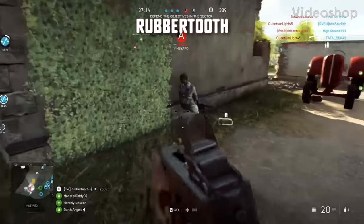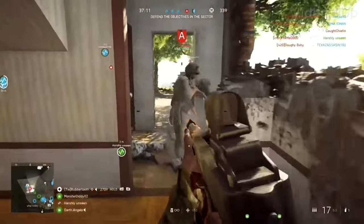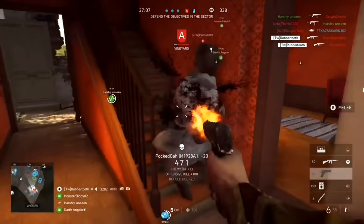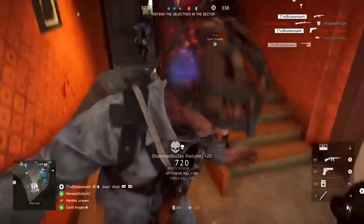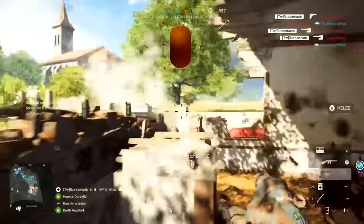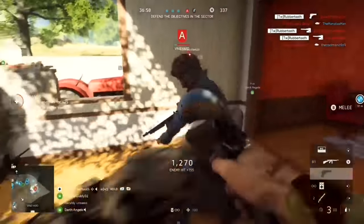Finishing off today's episode, it's Rubbertooth, playing on Arras, Alpha Objective, pushing through the enemy team as he clears this building out. So many clueless enemies — this guy comes through the door, doesn't know what's happening and gets a hatchet to the face. That's just the way it goes sometimes if you're not very good at the game, and all of his friends get taken down as well.